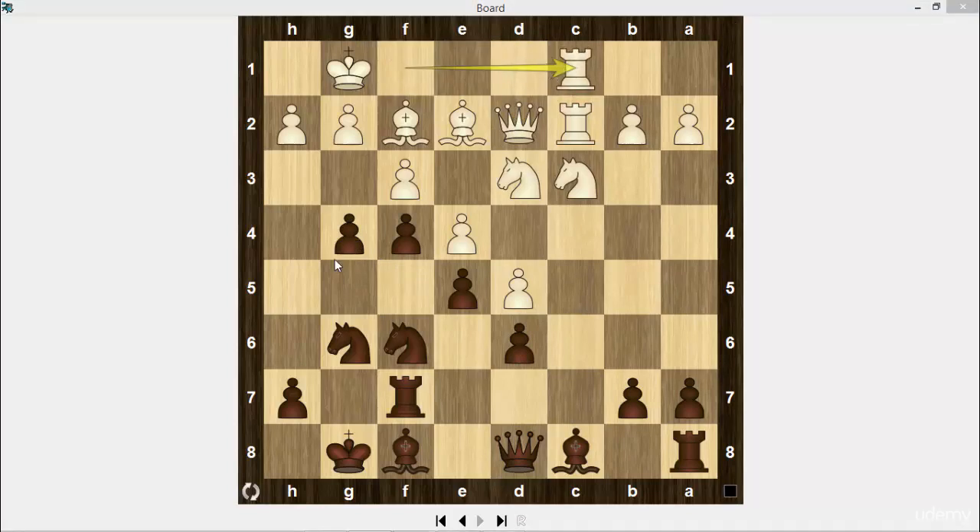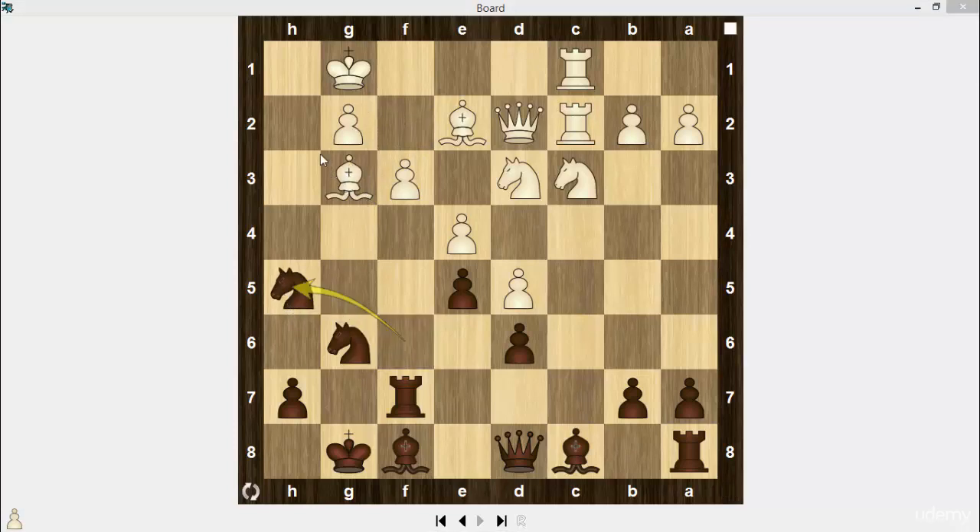Rook f to c1. g3 — to accelerate the attack and open a file, black sacrifices a pawn. h takes on g3, f takes on g3, bishop takes on g3. Knight h5 attacking the bishop. Bishop h2 — the bishop covers the king and controls the f4 square.